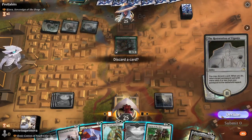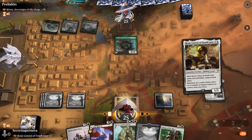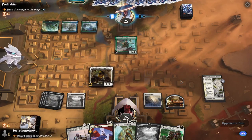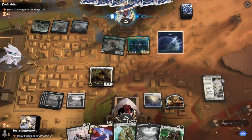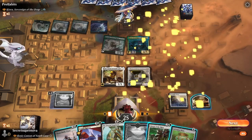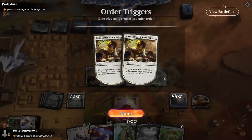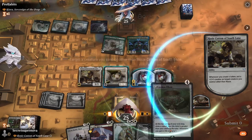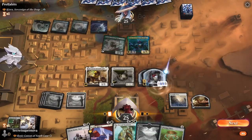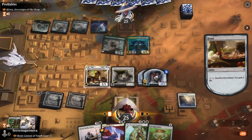Charge of the Mites might be able to get us some more tokens. I think Rosie Cotton will be the best play, then go Charge of the Mites next turn because Kiora is going to be an issue. We just need to start dealing some damage and get our tokens out there so we can get more counters on our creatures. So he just played Kiora. Restoration is going to transform into our Architect of Restoration, and we'll do Charge of the Mites targeting the two colorless 1-1 Mites.